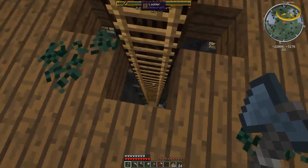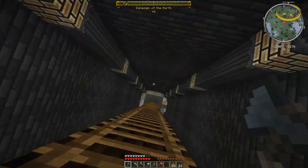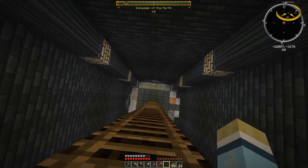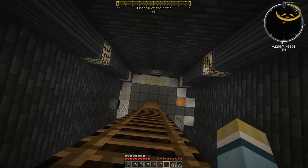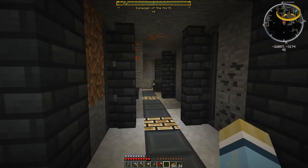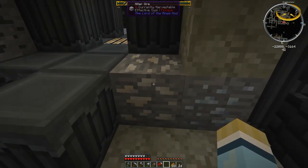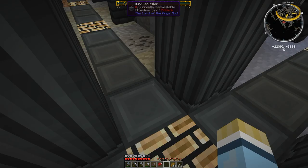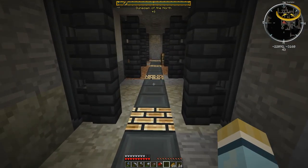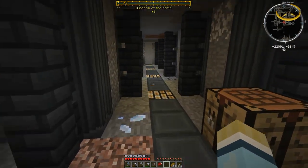Sure enough, just a little ways from where we were, we found a dwarven mineshaft. So we're going to go down here. One thing about the dwarven mineshafts — you don't really have to worry about enemies down here. They're just like this and you head down the ladder. Down here will be dwarven tunnels — it's kind of like a regular mineshaft in a way, but it's just basically all dwarven structure. Sometimes they're really big and other times really small, but you'll find lots of minerals down here.